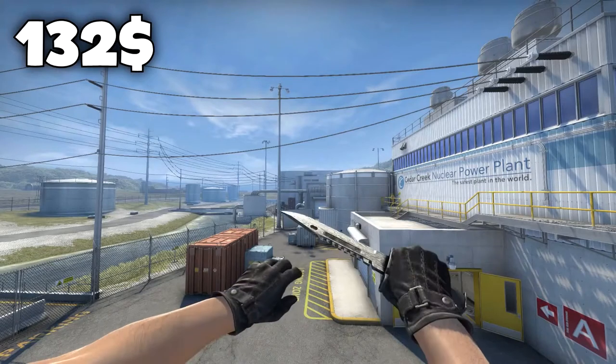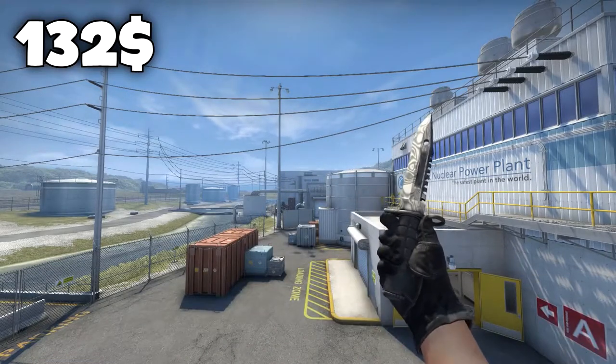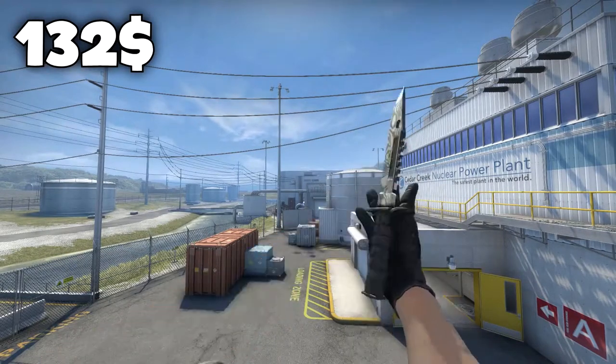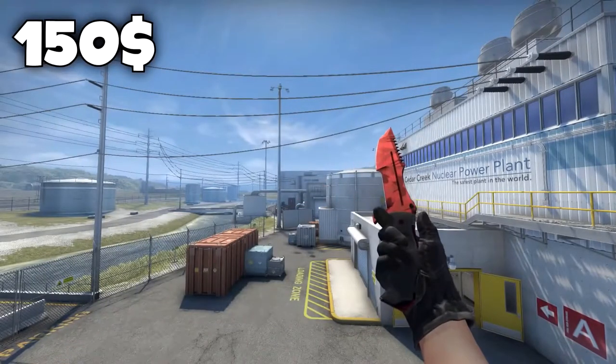The next knife on the list is the M9 Bayonet Damascus Steel in field tested condition for $132. The reason why I chose this one is because the Damascus Steel knives are really flashy — they're very vibrant and reflect very nicely. The M9 is obviously a loved knife so that's why I chose this one. It's just a very simple and clean looking knife.